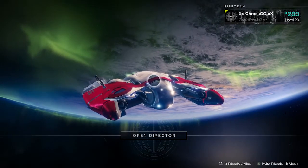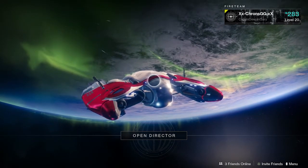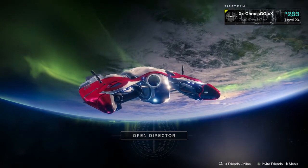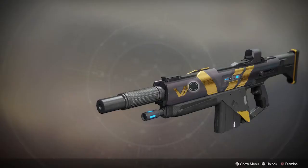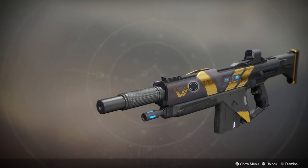What's up guys, Crons here and welcome back to yet another Destiny video. Today we're taking a look at a gun that from day one has been killing me dead. I'm talking about the Origin Story. Now this gun is pretty much on par with the Uriel's Gift — both guns are comparable, although one is kinetic and one is energy.